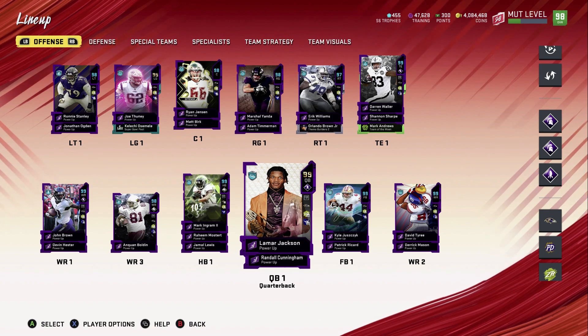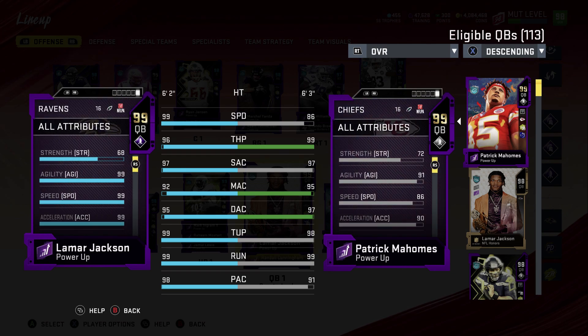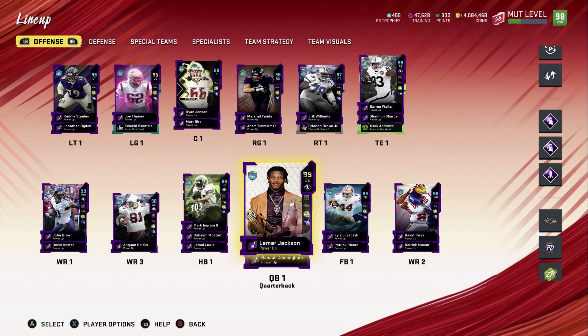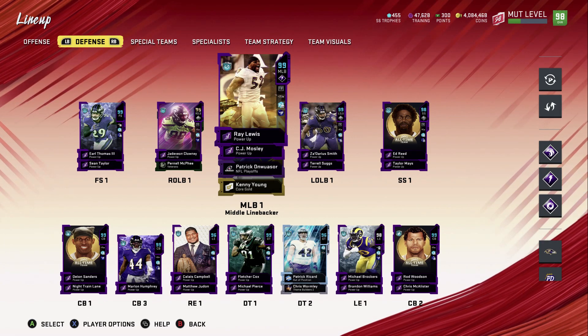I did put Brawler on Lamar Jackson — he had Sprinter before, and I'll show you why. Because of my team setup, Brawler is best. You can see he now has 99 agility, 99 speed, and 99 acceleration, so all he does is gain strength without losing anything. When I put Sprinter he goes down to 98 agility and less strength. Keep that in mind if you're rocking a similar team — that was a big help for him.